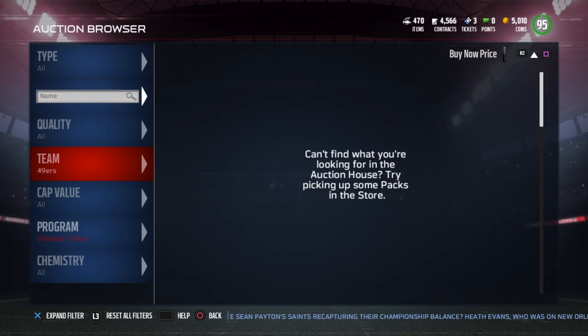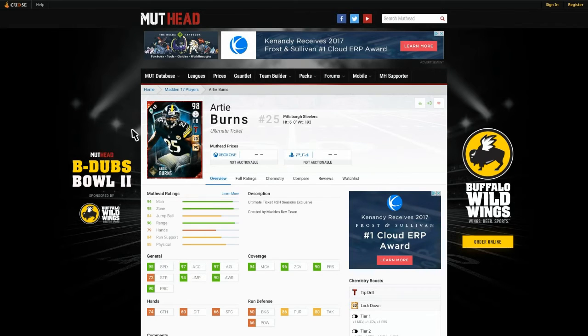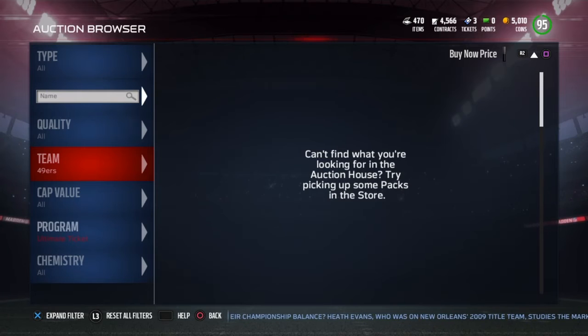Also, if you win a Super Bowl in head-to-head season and make All-Madden first or All-Madden second string, you get a 98 ultimate ticket already earned — 95 speed, 97 acceleration, 97 agility, 72 strength, 94 jump, 90 awareness, 90 play recognition, 96 and 94 zone, with man coverage, Tip Drill, Lockdown, and Pick Specialist. Deion Sanders' chemistries are Secure Tackler, Edge Setter, and Deep Defender times two.